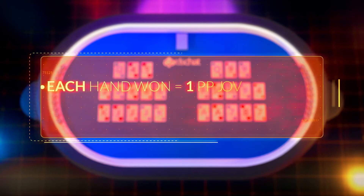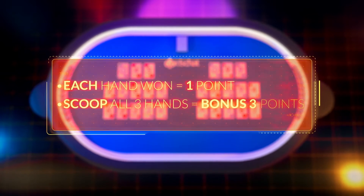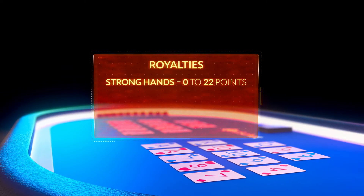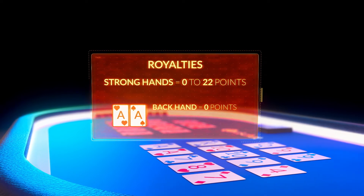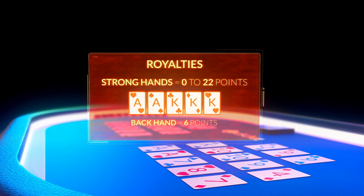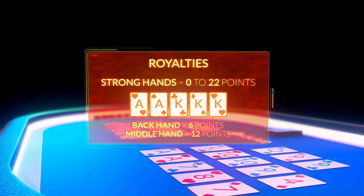Assuming you haven't fouled your hand, one point is scored for each hand you make which beats your opponent's equivalent hand, plus an extra three points if you scoop all three hands. Extra points — royalties — are awarded depending on the strength of the hand and where you've played it. For example, a pair of aces is worth nothing at the back or in the middle, but is worth nine points at the front. A full house, meanwhile, would be worth six points in the back hand, but twelve points in the middle. Visit cardschat.com for the full breakdown of OFC royalties.